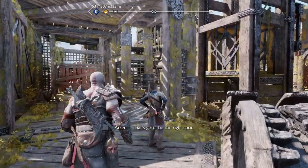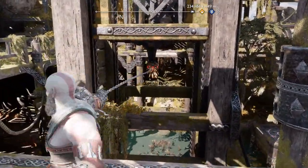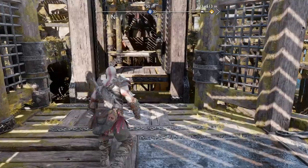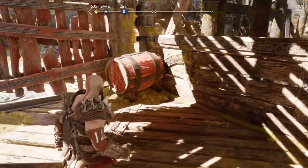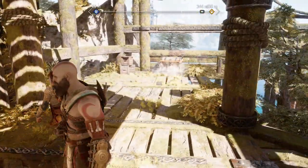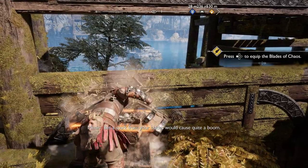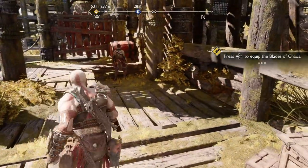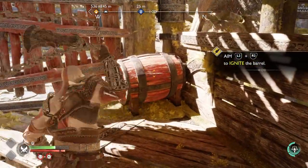From here, head over to the elevator and using your blades of chaos, press Circle to lower the elevator. Jump across the platforms — Mimir is going to mention about destroying something to get through. However, look to the right and there's some loot for you first. Once you've got the loot, use your blades to ignite the barrel to get into the next area.